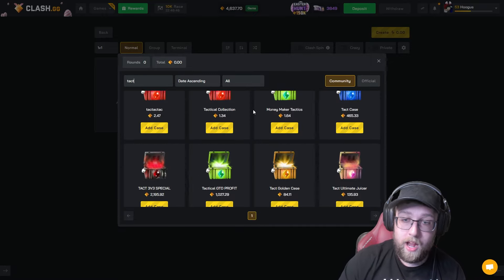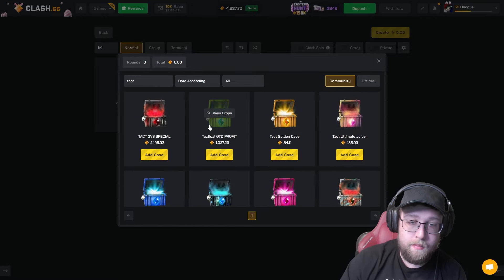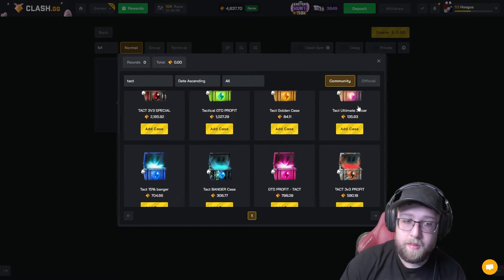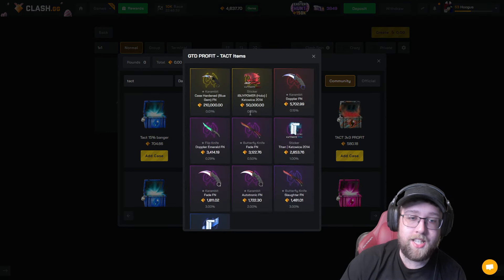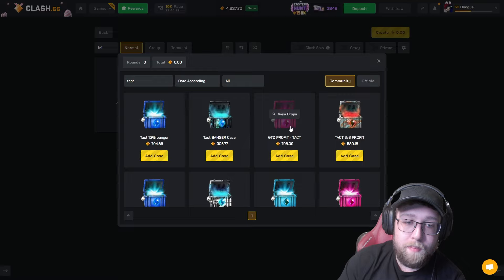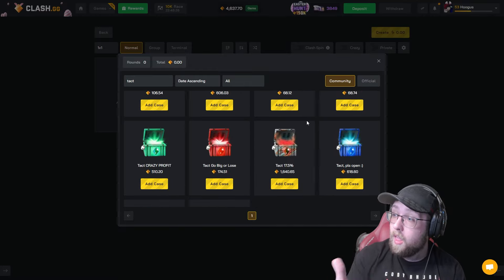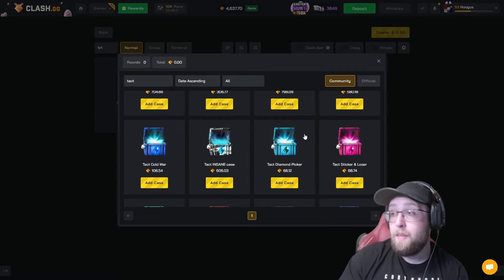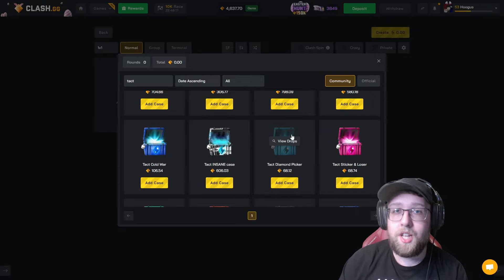And there is, dude. I think I made this — I made this. I don't know what the TACT golden case is. TACT ultimate juicer. I made this one. This is the big one that I wanted to make. As you can see, I have a 210,000 Karambit — imagine hitting the top item on the site. But there's actually a bunch of TACT cases that you all have made, and I am going to open some of them in today's video. Make sure to make some more, and we might do this again. But let's get straight into the case battles.